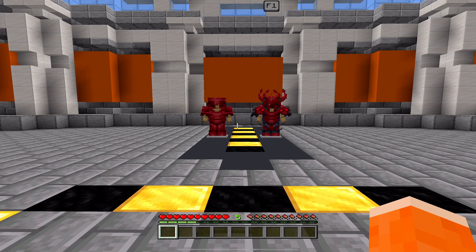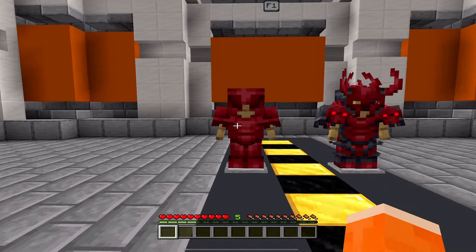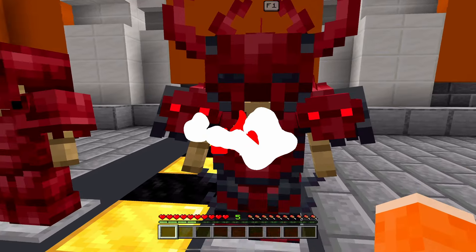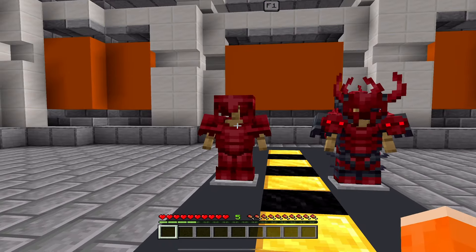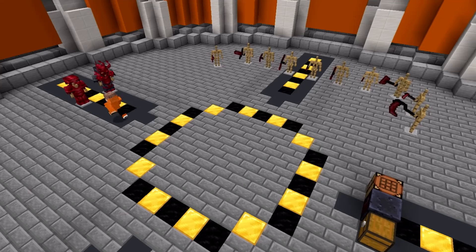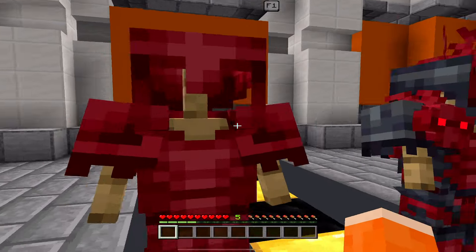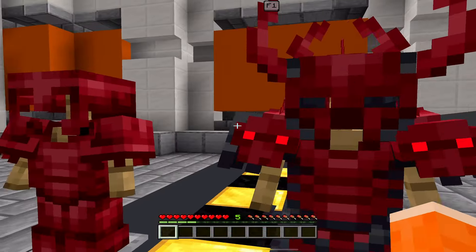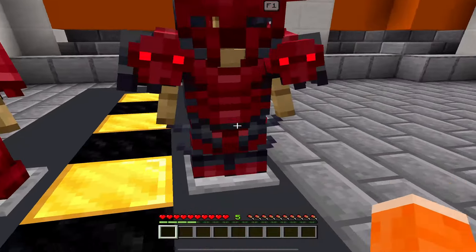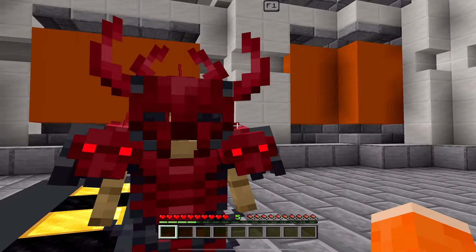As you can see before me right here, I have the death norite armor right here, and then I have the parsonite armor here. Now they are both different armors — there is a specific way to make both of them, but they're both very good and on par with netherite armor. So if you want a cooler looking armor, you can check out this add-on and get one of these suits of armor, depending on whichever one you like more.